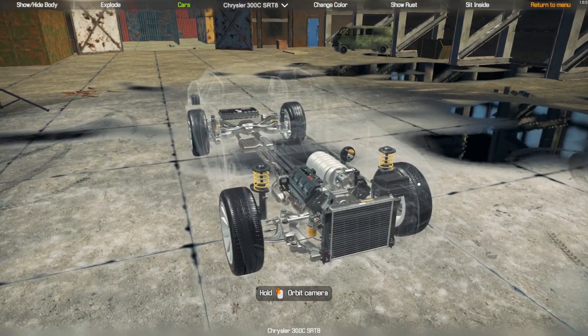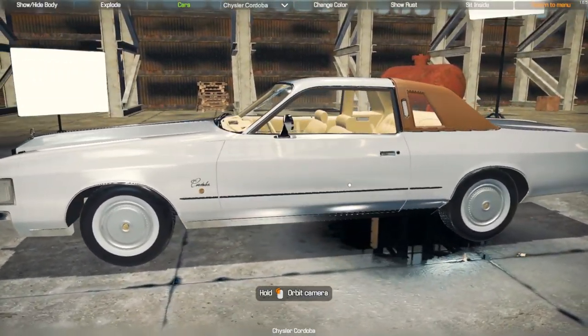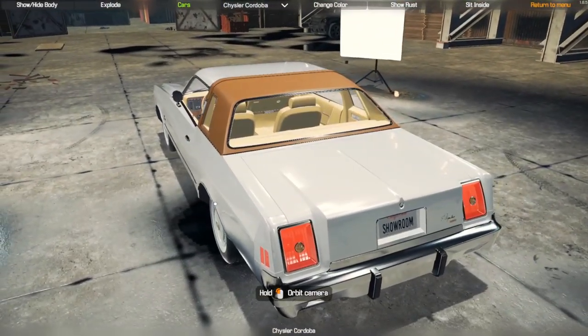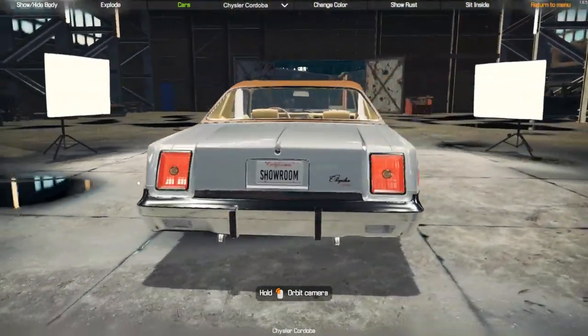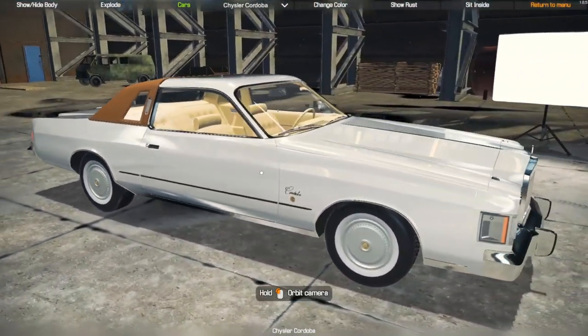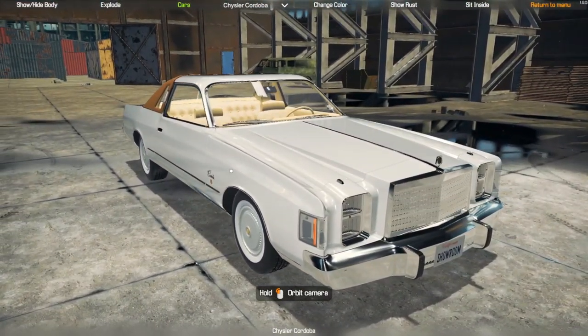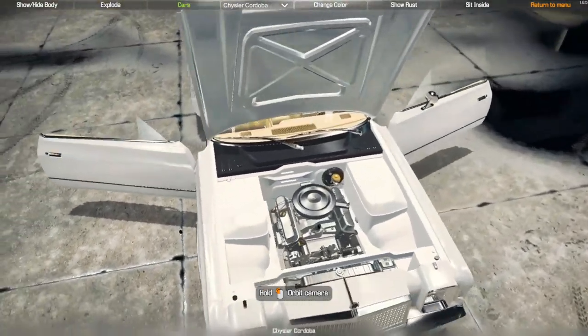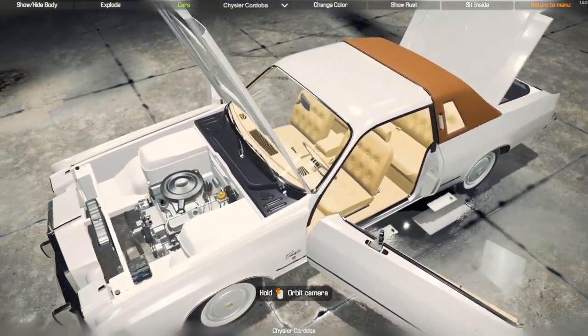Alright, on to the next one — the Cordoba. And this is what the Mopar engine looks like.